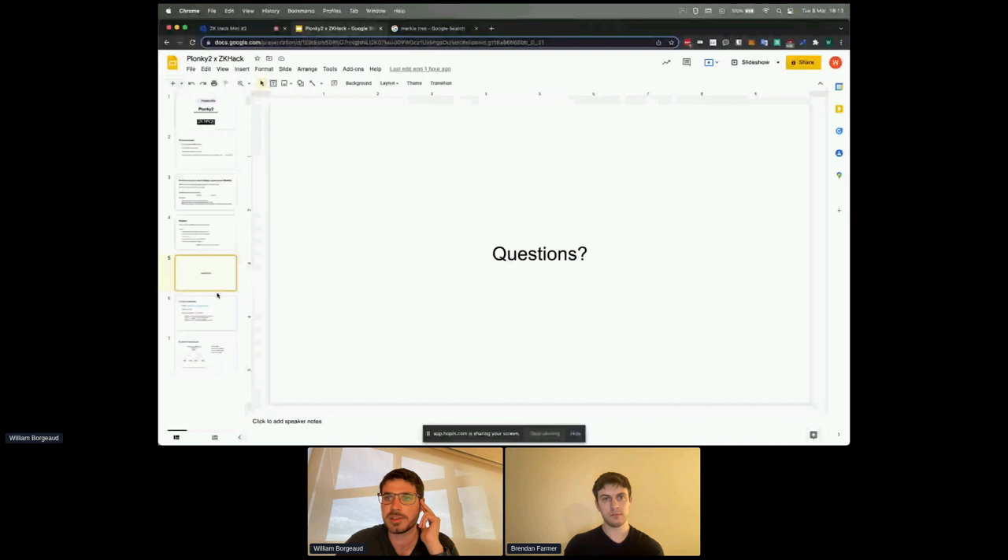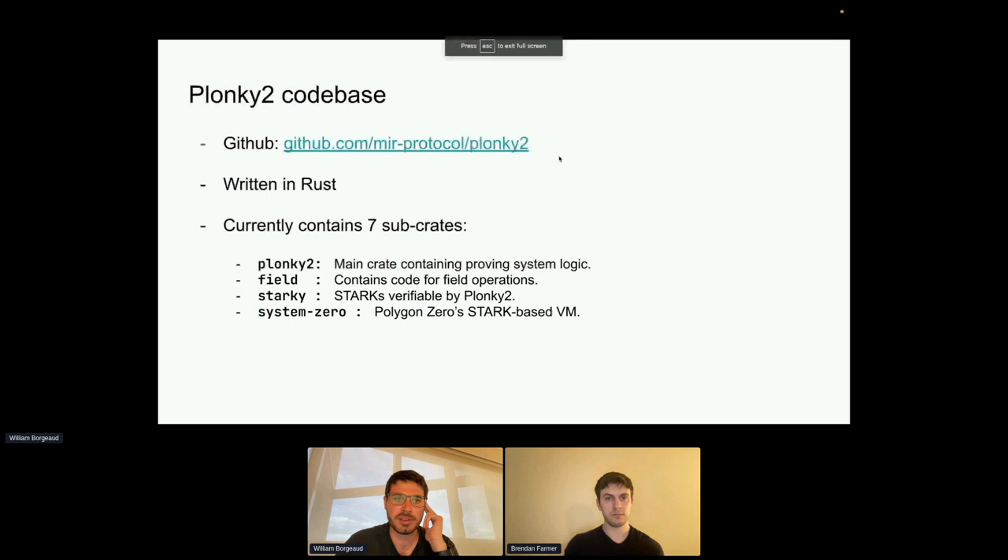Now I'll look at the engineering side. The Plonky2 codebase is on our GitHub — it's written fully in Rust, and we try to not use external dependencies. All the crypto is done inside Plonky2: all field operations, Fiat-Shamir, IOP — everything is done in Plonky2 without any external dependencies.